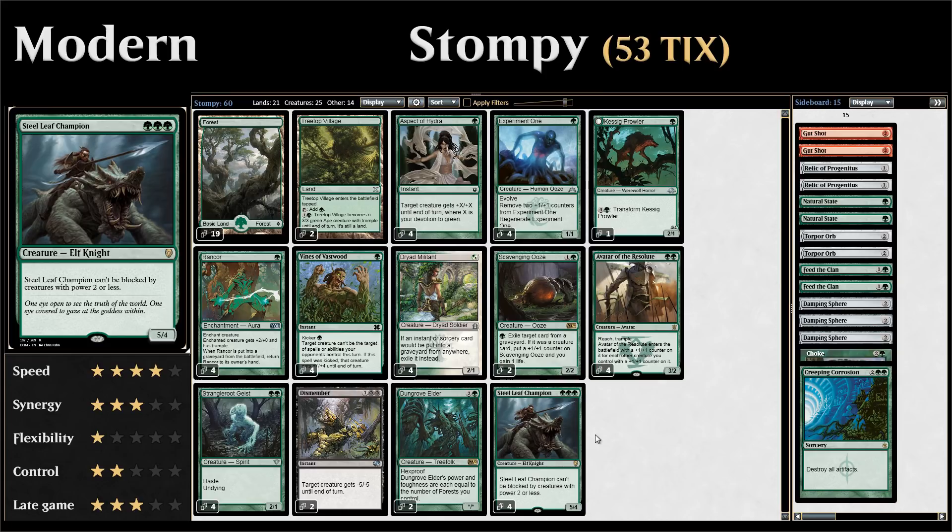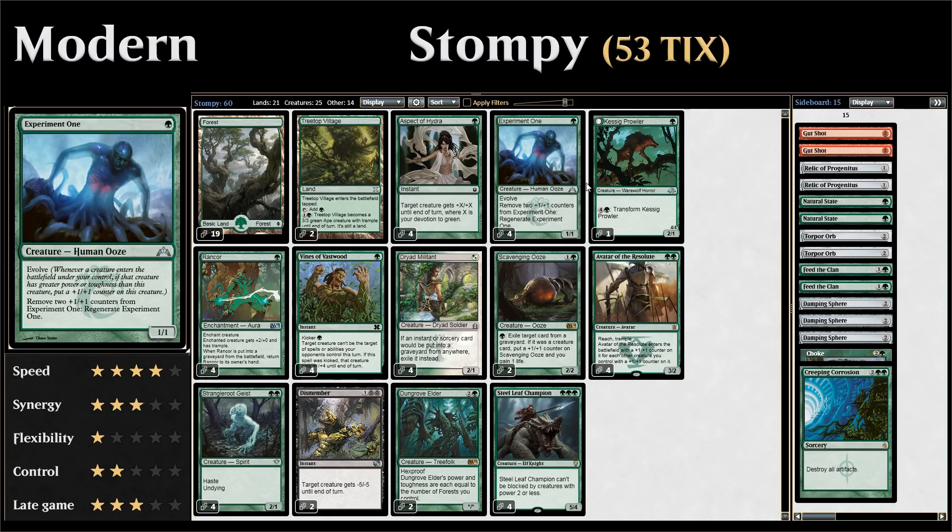Let's take a look at our entire list, starting out with our one-drop creatures, where we have four copies of Experiment One — a one-mana 1/1 creature with evolve. Whenever a creature with power or toughness greater than Experiment One enters the battlefield, we get to put a +1/+1 counter on it. We can also remove two +1/+1 counters from Experiment One to regenerate it, which can be useful in the face of a sweeper effect.